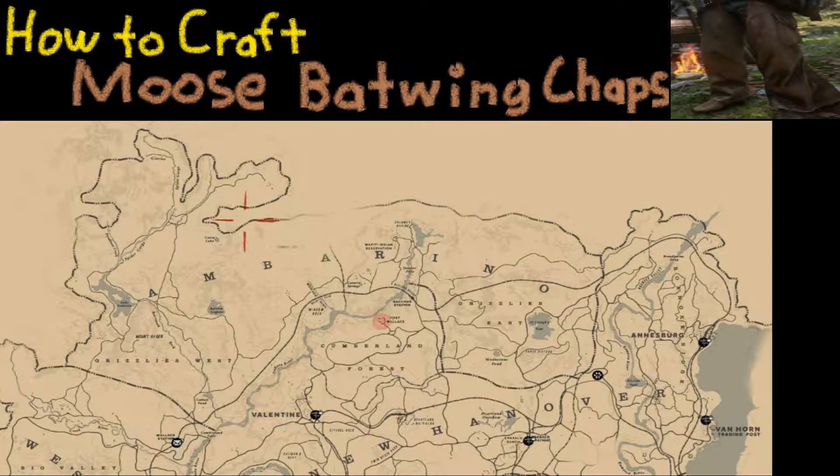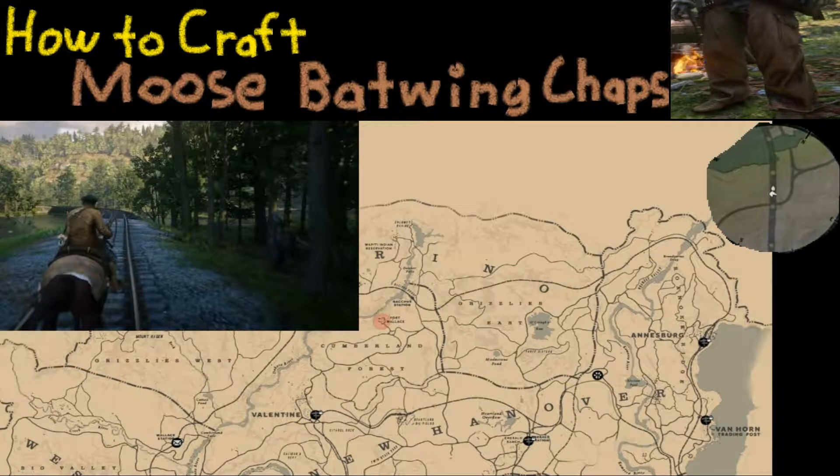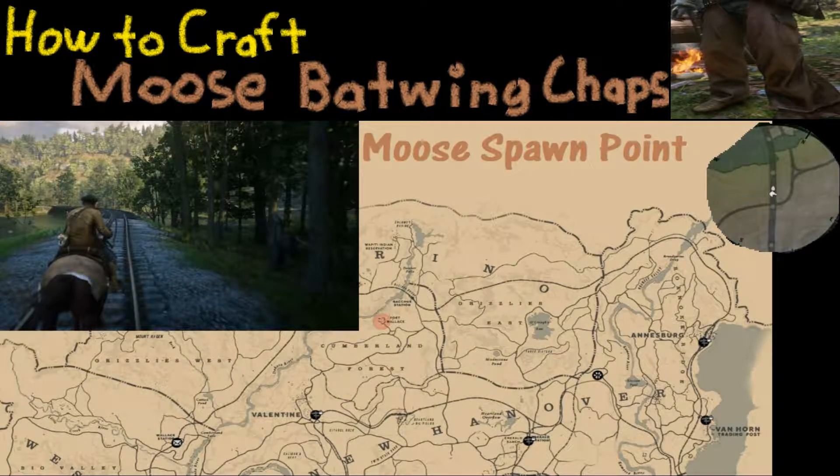One of the big questions many of us are going to have is where exactly do you find one of these moose? They're not exactly abundant. I've had my best luck finding this specific moose spawn point right over here — you'll see it on the map right there. More specifically, it's this spot right here with the axe. On the video it looks something like this.